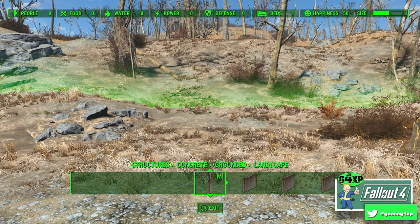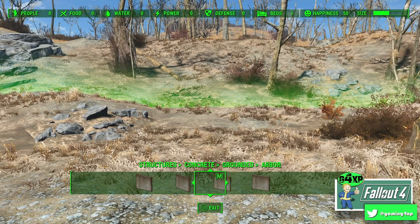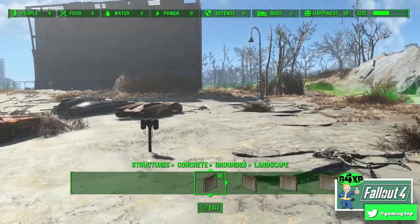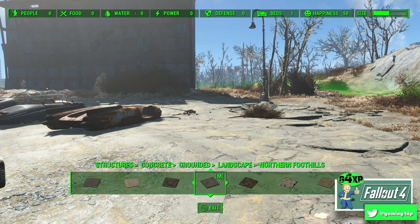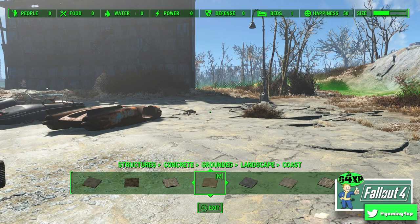You have four categories: Landscape, Arbor, Caves, and Deco. We're going to go through those one by one and I'll show you what's in each. Starting with Landscape — click into it and you have a number of things to play with: Commonwealth, Landscape, Pre-War, Blasted Forest, Northern Foothills, Marsh, Riverbed, and all kinds of stuff.